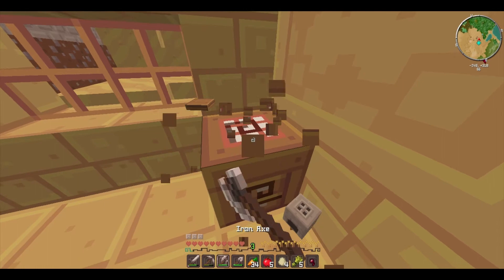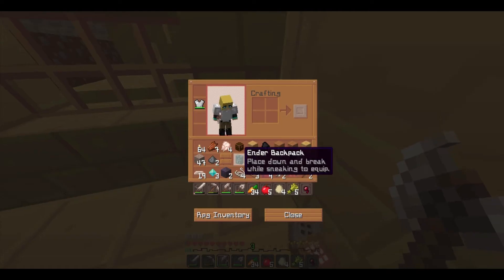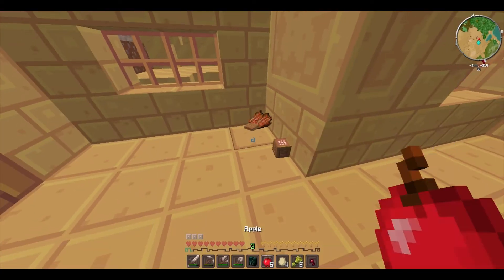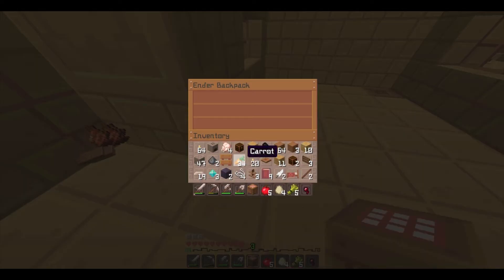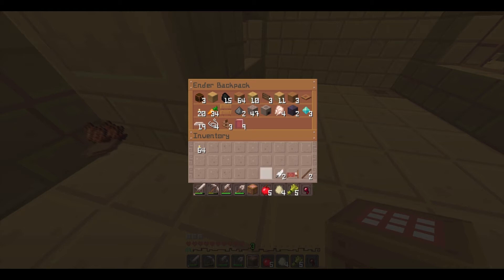I installed some more mods. I have the ender backpack, which I think is awesome. It's like an ender chest but it's a backpack, so I can take it down and break it whenever I want. It's very useful — I really needed something like this.